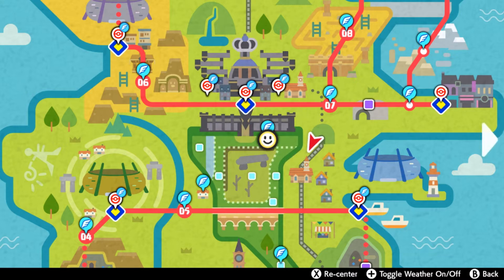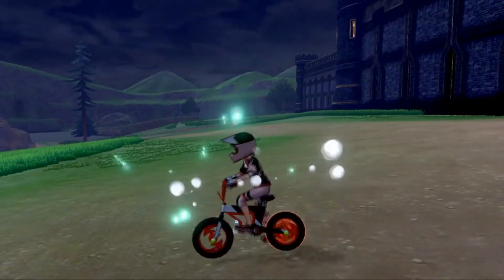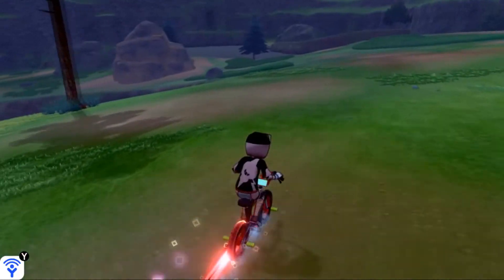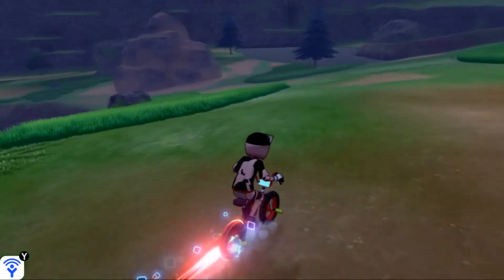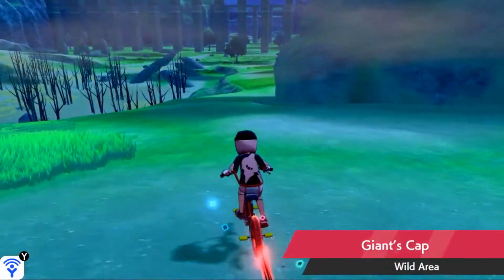We're gonna start off by flying to Hammerlocke Hills in the wild area. With the city of Hammerlocke behind us, we're gonna hop on our bike and make a right. At the base of this hill you will see a giant boulder — go down this hill until we get there and make a left on this side of the boulder.